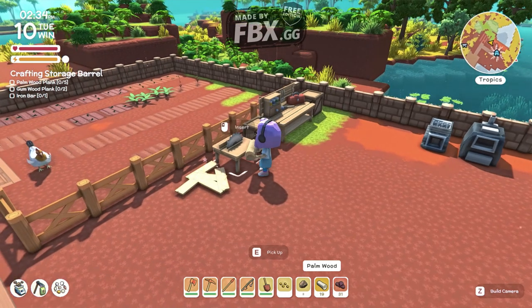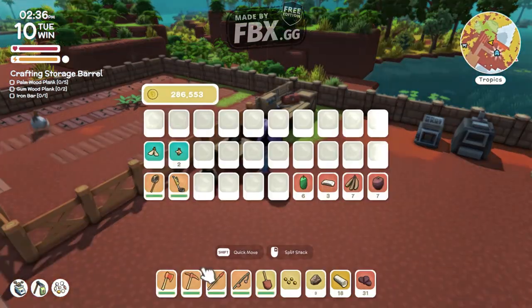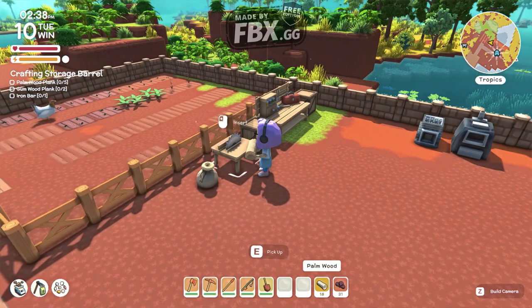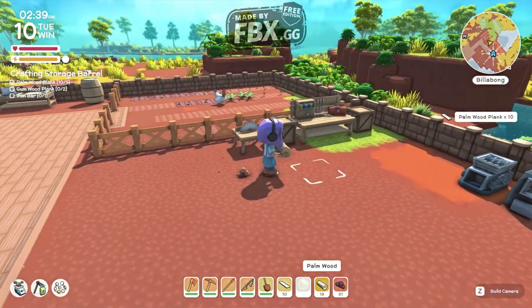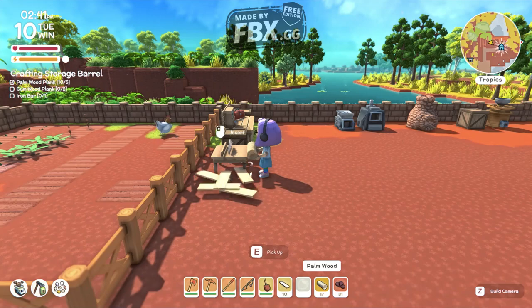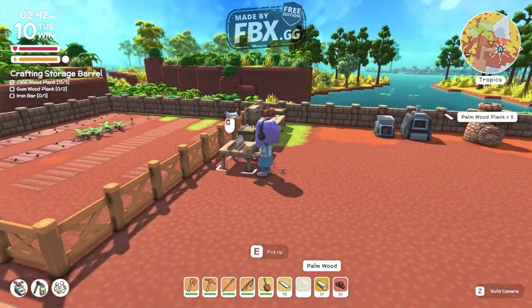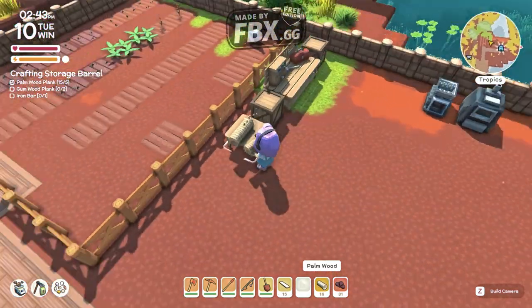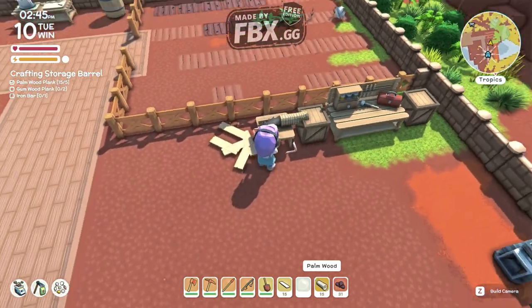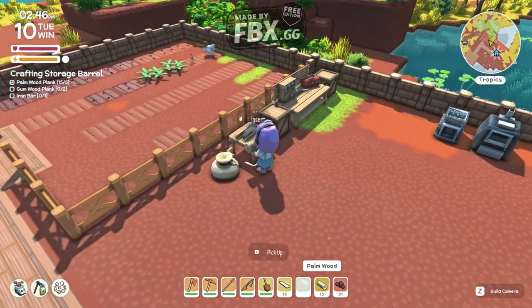The best one lets you customize the amount of planks you get while cutting wood. I hated that one wood only gave one plank, so I set it to five — every time I cut something it gives me five planks. You can modify it to 20, 30, 50, 100, or whatever you need.